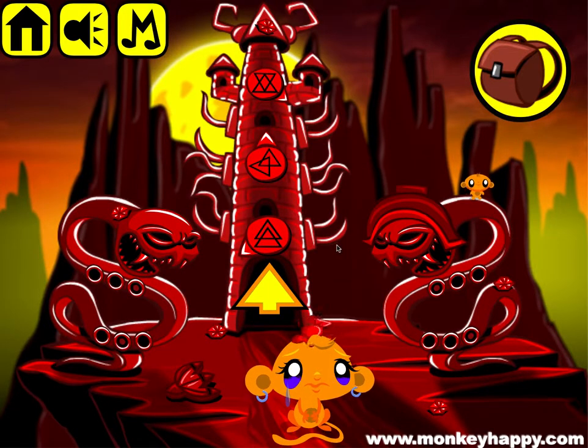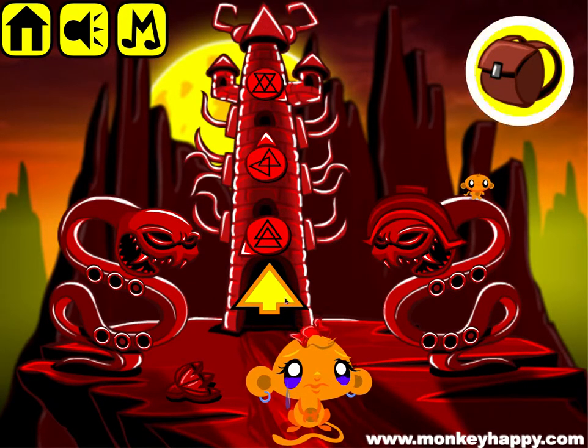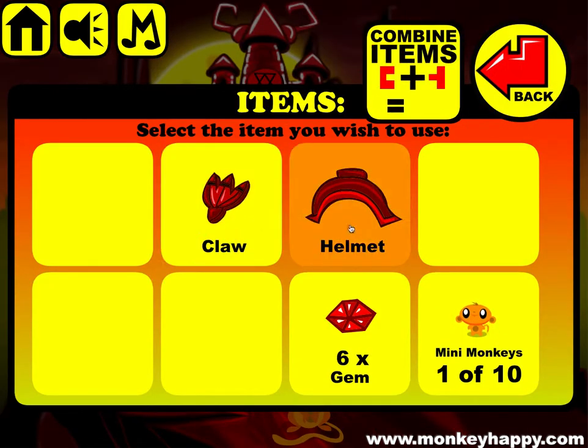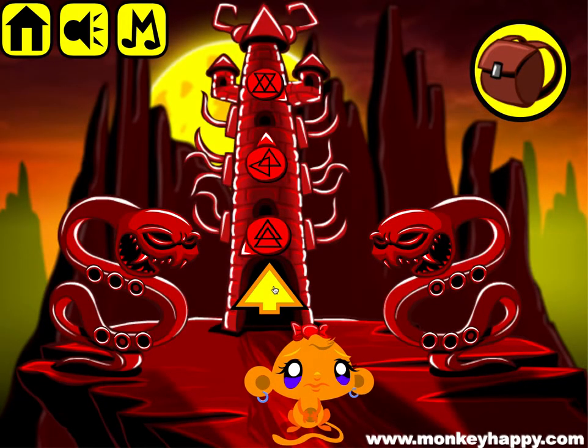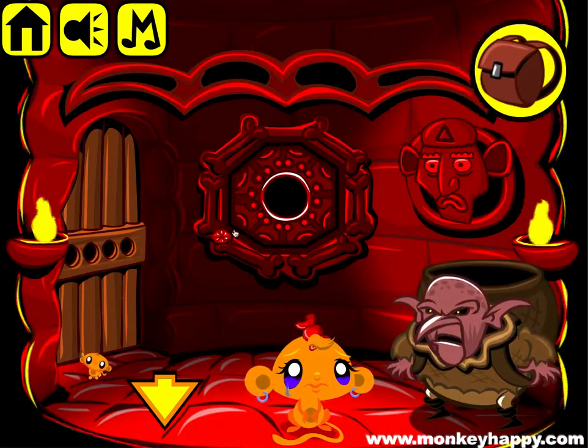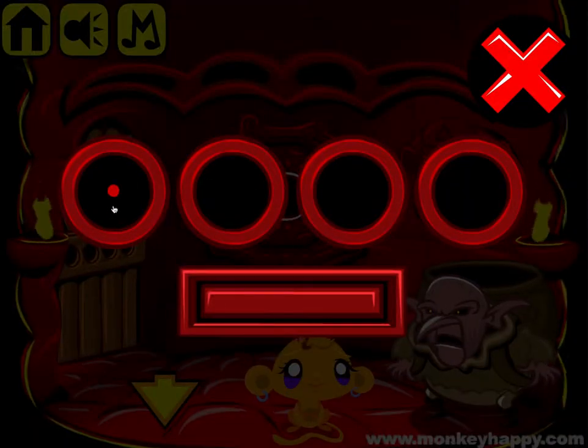Hello and welcome to monkeyhappy.com stage 284. Let's go ahead and pick up these gems. This is another patron stage, so please, if you haven't become a supporter yet, do so — it really helps me out so I can keep creating these for you. I've got a claw, a helmet, and six gems, so let's go inside and pick up more gems and look at this puzzle.